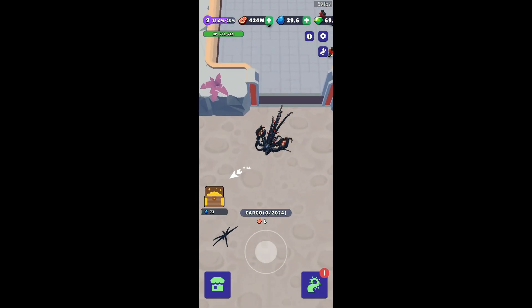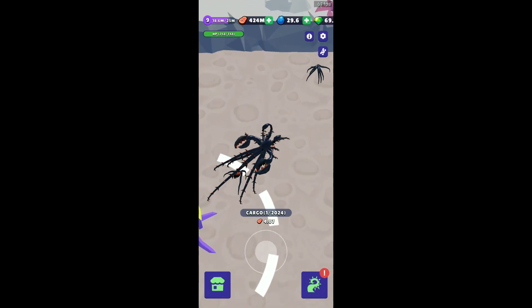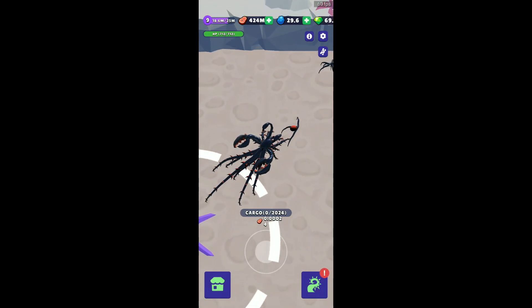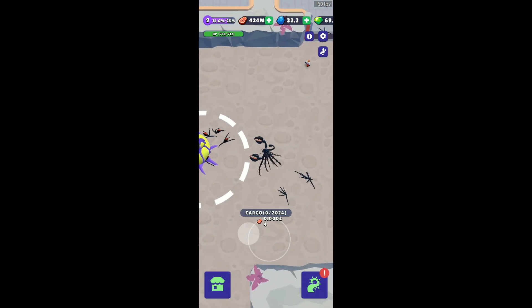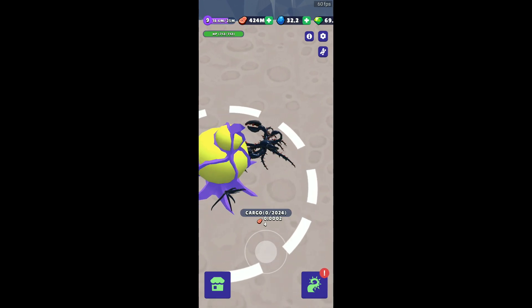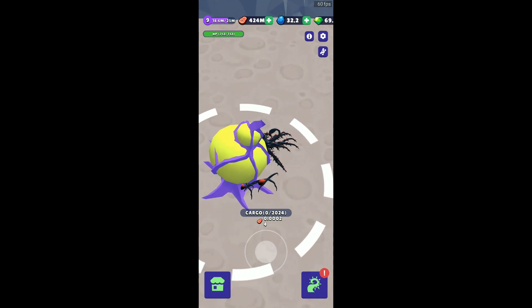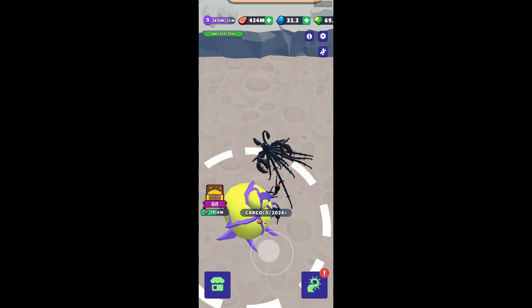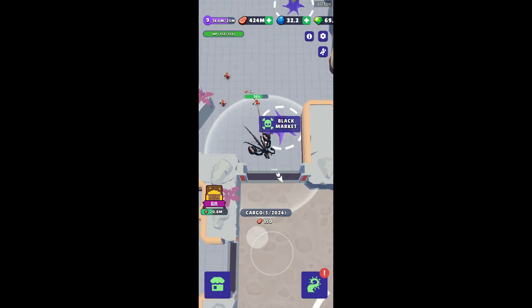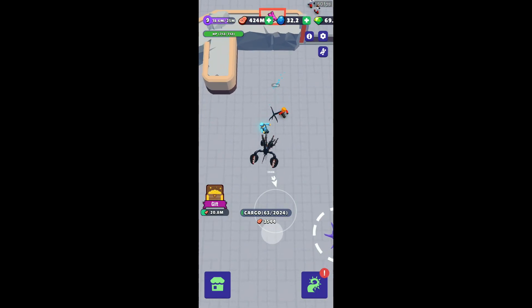When these people hit you, your health points drop. I have regenerating power so it won't show much here. Once you do lose health, grab some humans and come back to your mothership — it will help you reload and regenerate your energy.